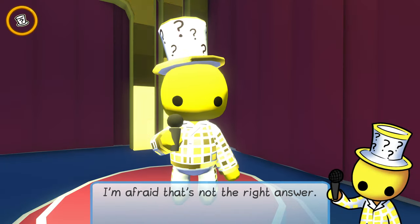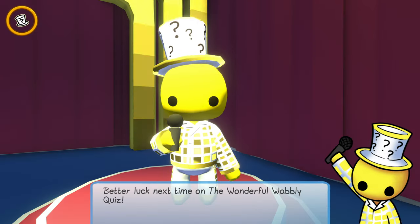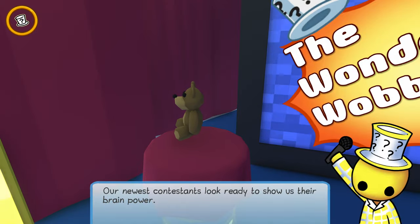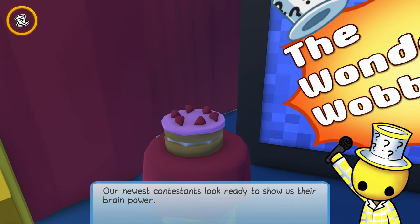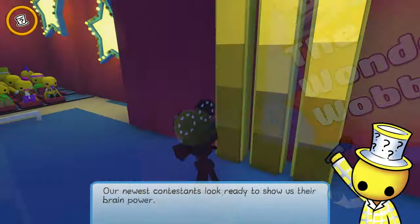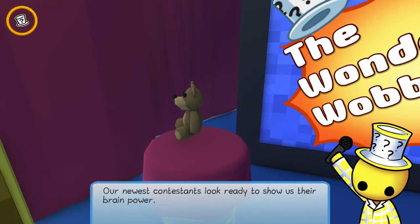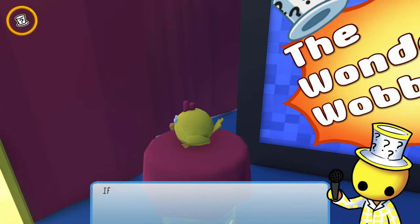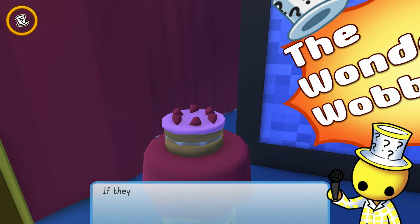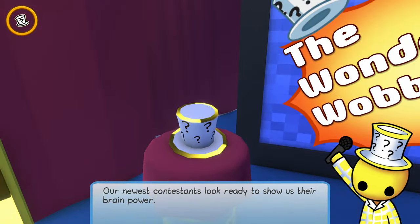Unfortunately, there is no way to do this faster — you have to sit through this each and every time. The good news for you guys is that I can edit this down to a little montage. Attempt number two: another teddy bear. And then, thankfully, on my 12th try, the Quizmaster outfit showed up. Now I just had to answer the five questions correctly.